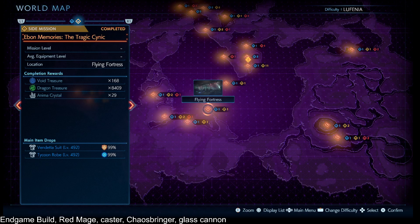In this video we're looking at an end game build for Stranger of Paradise using the Red Mage as a caster. We are using Chaosbringer, so this is not available during the first playthrough. This is an end game build.